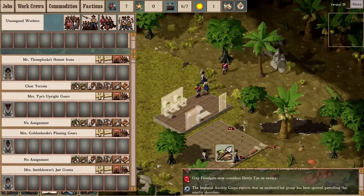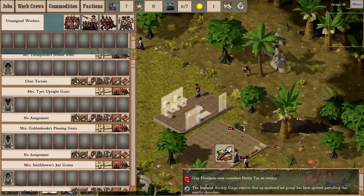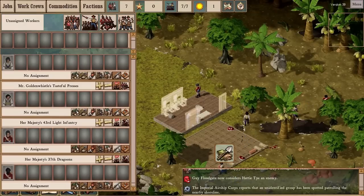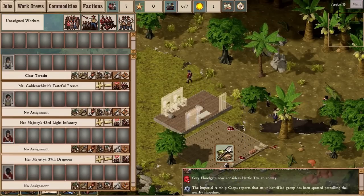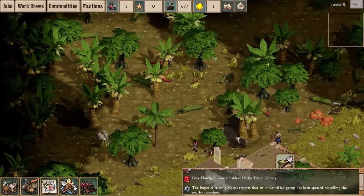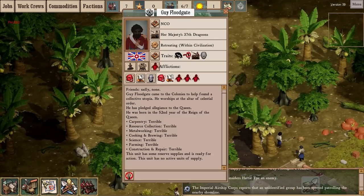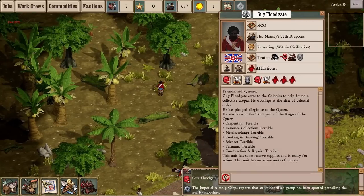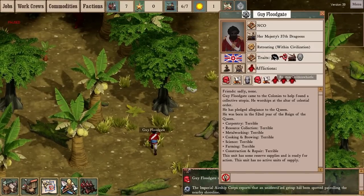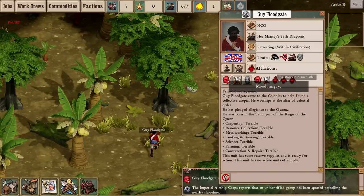In both biomes you start with seven overseers. Each overseer oversees one crew. NCOs are the professional military crew leaders. In the temperate biome you start with six civilian crew overseers and one military; in the jungle biome, you actually start with five and two. I'm going to pause — there are just too many things to explain here. This is the character pane — we're looking at Guy Floodgate and his memories, his position in the colony, his title, and all of his inborn traits. A new thing that's been added is more information.